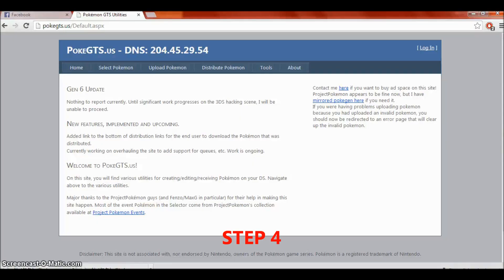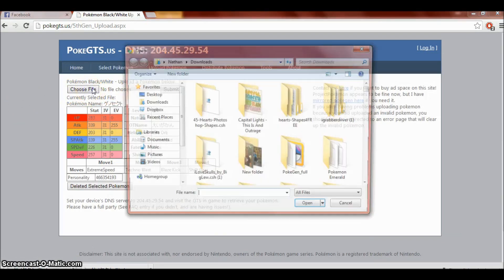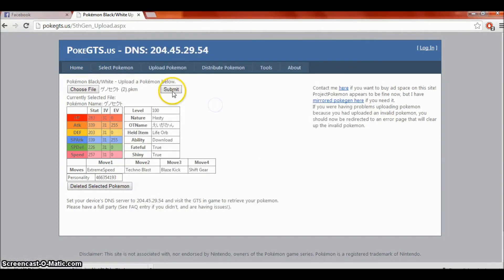Time for step 4. Go to this website called PokeGTS.us — just type that in and you'll go right to the site. Click 'Upload Pokemon' and click '5th Gen Black or White.' Then click 'Choose File' and find the Pokemon you have chosen. I'm using the Genesect, so I'll click on that Genesect and click 'Submit.' Now you're going to have to get your DS in order and go to the GTS on your game, and this Pokemon should come through.